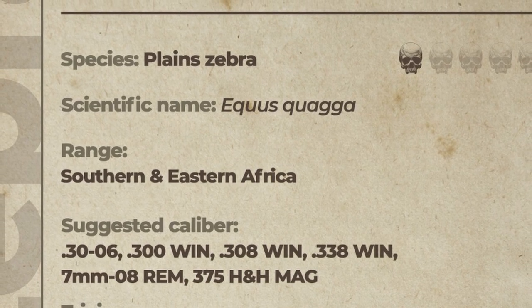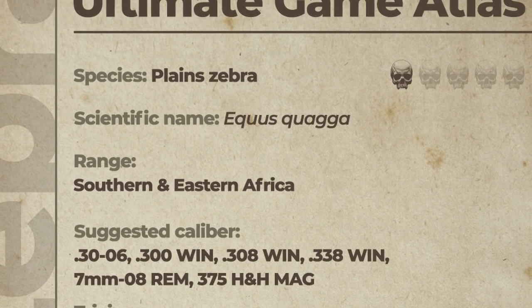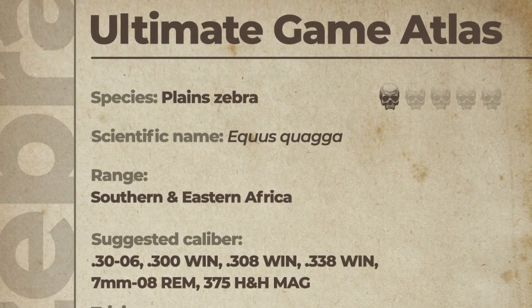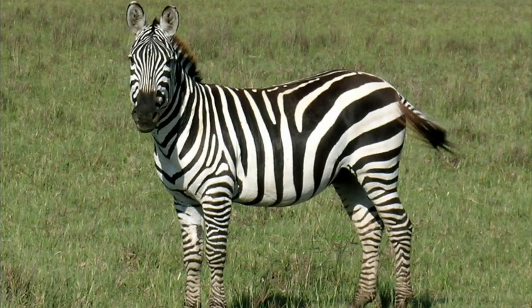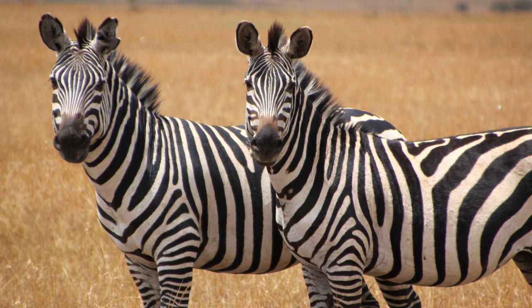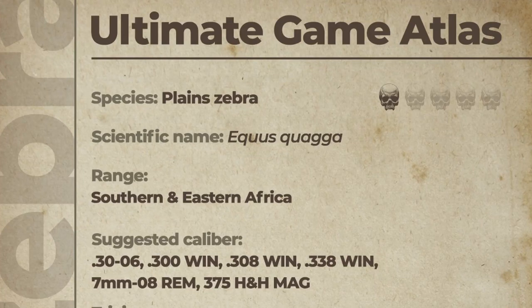Next up is the zebra — or 'zebra,' I'm not really sure, feel free to correct me. The range is southern and eastern Africa. The suggested calibers are the 30-06, 300 Win, 308 Win, 338 Win, 708 Rim, and 357 H&H Max. The trivia says the black stripes aid in thermoregulation, though I like the theory that the stripes are mainly to distract predators and to distinguish individuals since each pattern is unique — almost like a fingerprint right on their snout. The lethality rating is a one out of five.